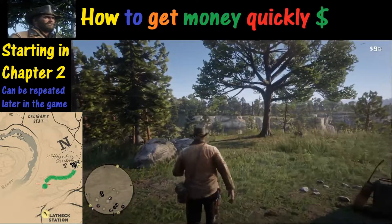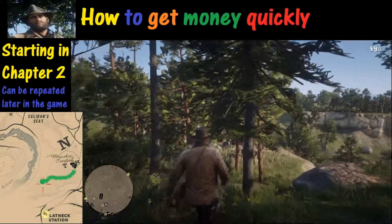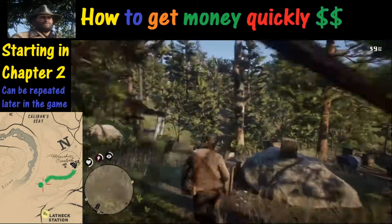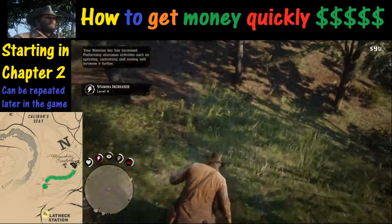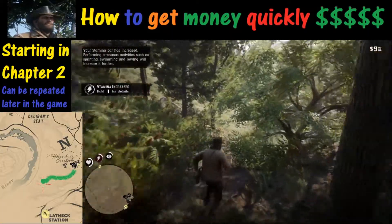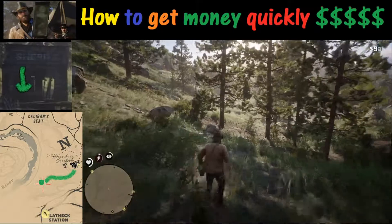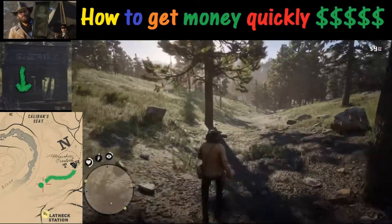The answer is going to be below this Horseshoe Overlook — actually very close to it. What we're going to do is travel down the hill and we are looking for this abandoned mining town. It's actually a burned out town. And therein lies the answer to how to get money quickly.